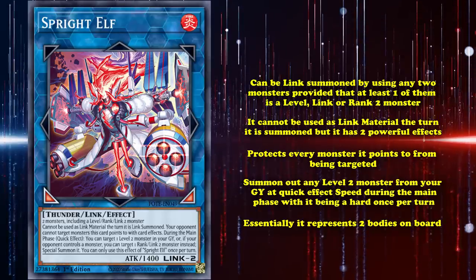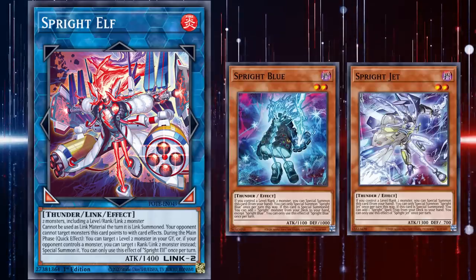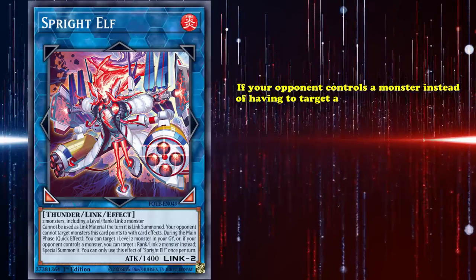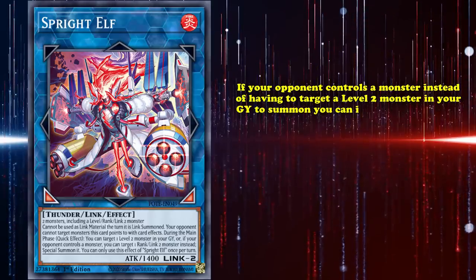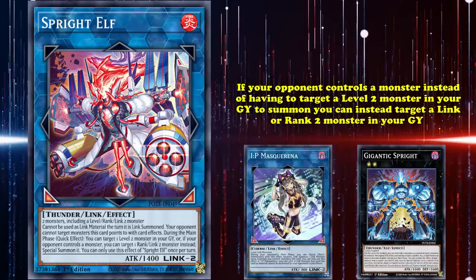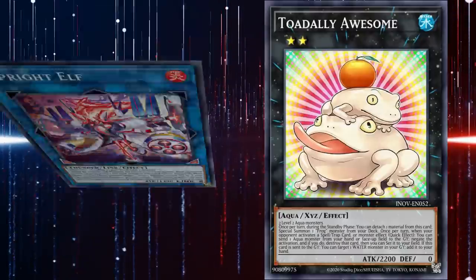Essentially, Sprite Elf represents two bodies on board — one that you summon out during your turn, and one that you summon out during your opponent's main phase — meaning that even though you need two monsters to summon it, you basically get those two monsters back, making it really valuable to summon, especially when you get the chance to trigger Blue and Jet to search on your turn and your opponent's. But that's not all, because if your opponent controls a monster, instead of targeting a level 2 monster in your graveyard, you can instead target a link or rank 2 monster in your graveyard instead. This is how Sprite is capable of setting up a board of two negates with only one Totally Awesome.